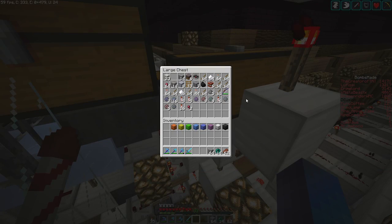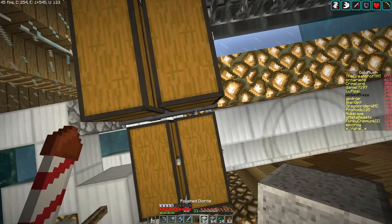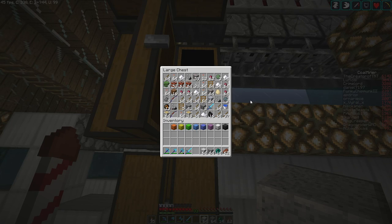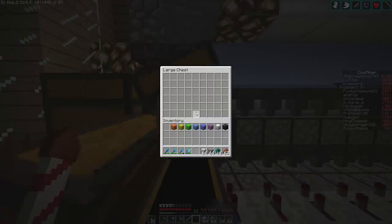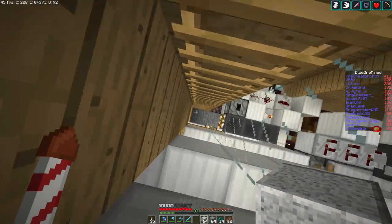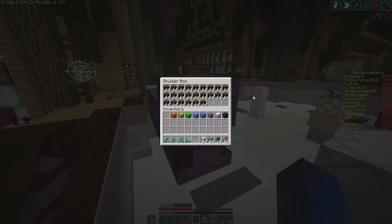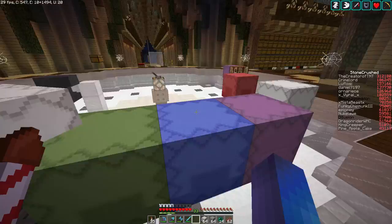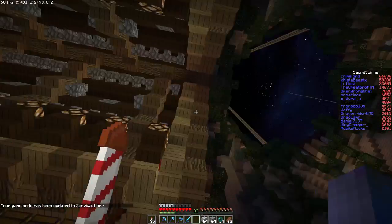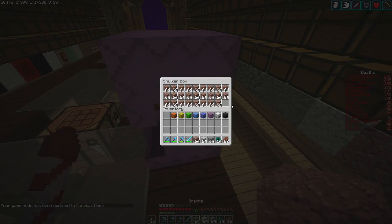Interesting problem — we don't have any granite in the sorter at all. We have polished diorite and andesite, but there are also a lot more items backed up than I thought. I think somebody left the area while it was sorting and didn't realize. So now I need to go find granite. This was not supposed to be complicated. Turns out we actually did have storage for granite — I meant we just didn't have any polished granite.